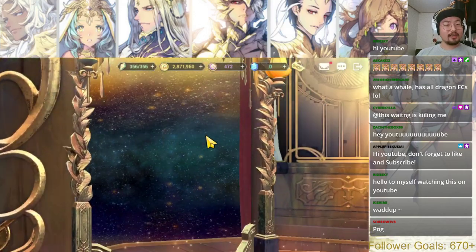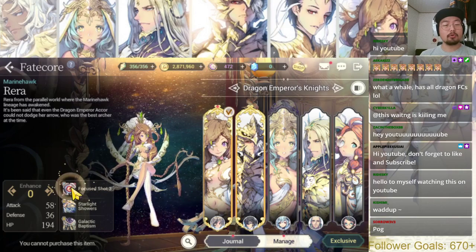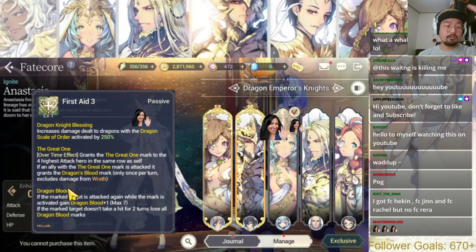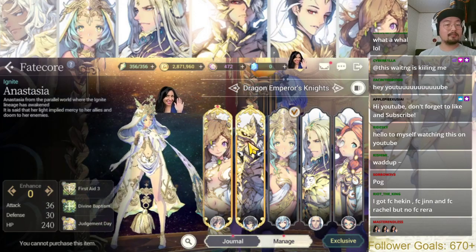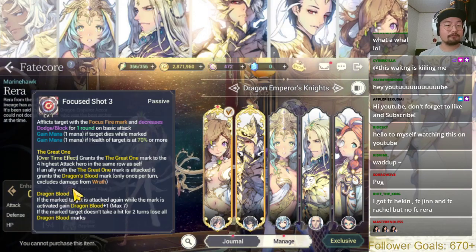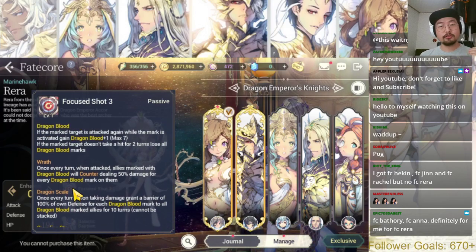Rara is one of the two golden fate core dragon FCs. Being golden means Rara and Zeon each get one extra passive on top of all the regular passives that all dragon FCs have — the Great One, Dragon Blood, Wrath, Dragon Scale — and Zeon refreshes his turn for a kill when the enemy was disheartened, while Rara gets a self bonus: 32 attack speed and 100 accuracy bonus.